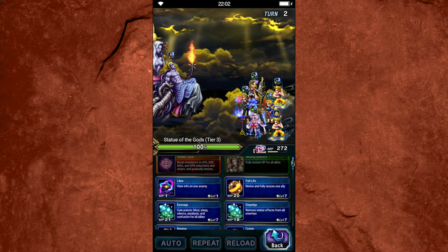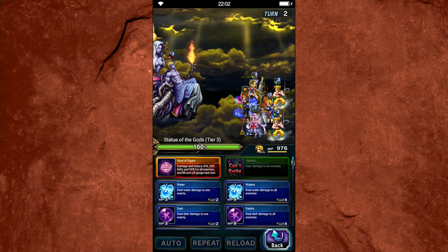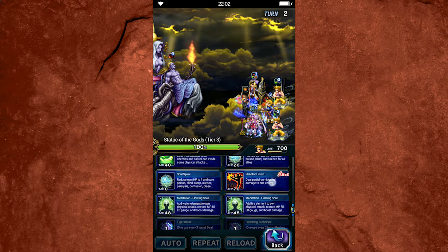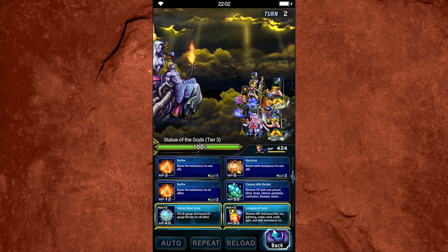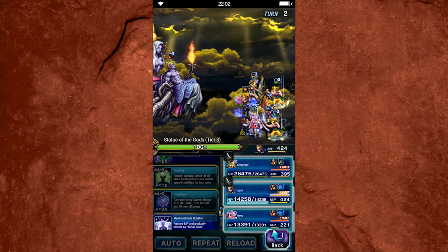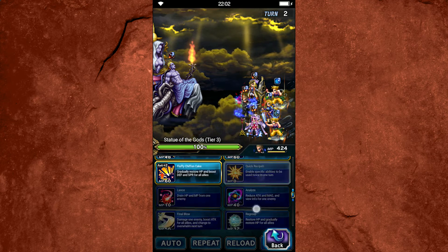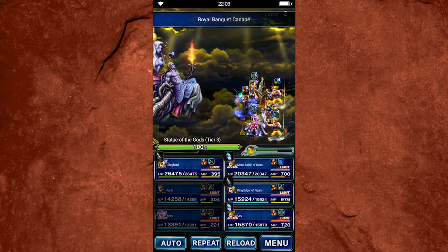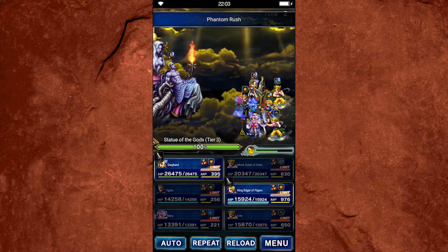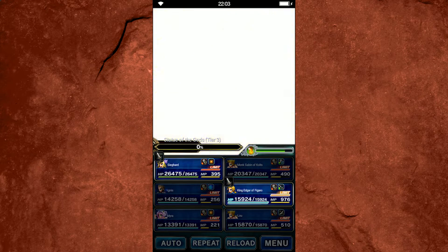We're going to Curaja to make sure he's topped off and Re-raise to make sure he doesn't die. That heal was fat. Now I'm going to try to triple-cast burst this guy down — I've tried it before and it didn't quite work but we're going for it. Ignis with the Bigness goes ahead and does big stat buffs. I'll throw up mitigation just in case the boss survives this turn. This will get him easy — I don't know why I was worried. Easy clap.